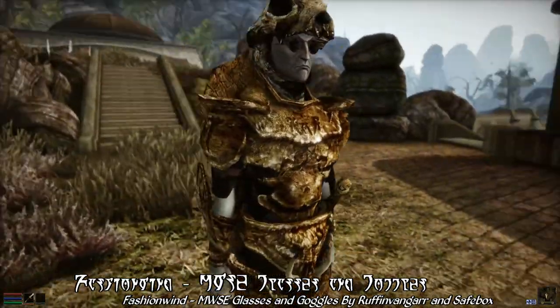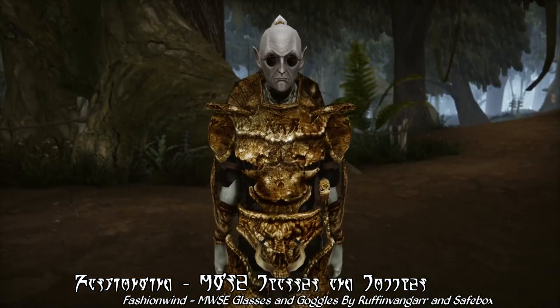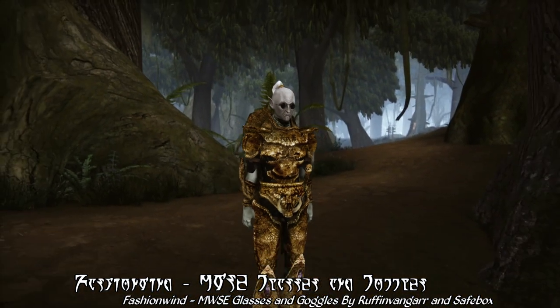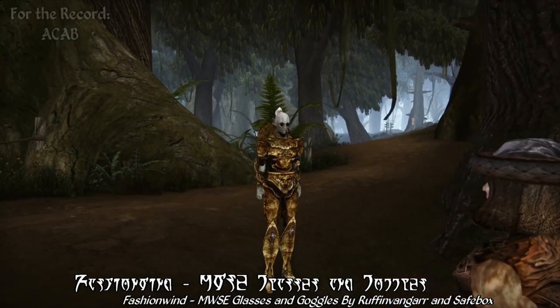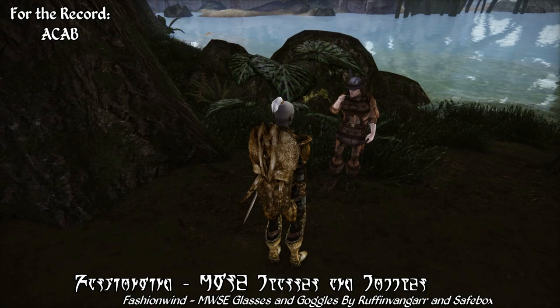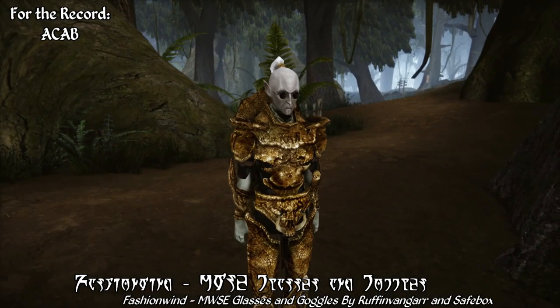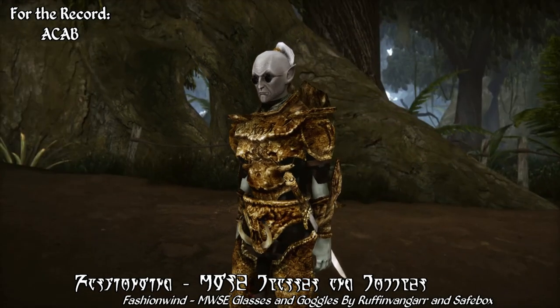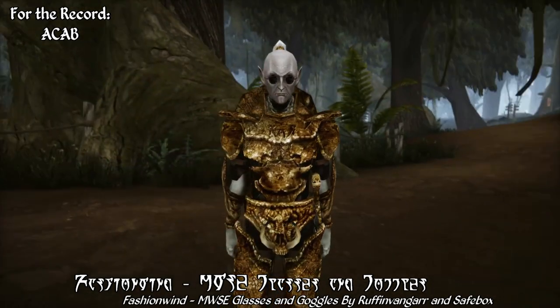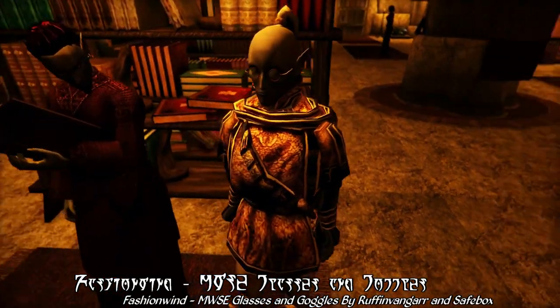There are even tinted sunshades included in this mod, which kind of make my character look like a copper. It's like — excuse me, sir, do you know how fast you're going? You are going seven miles per hour in a five mile per hour lane. I'm going to have to write you a ticket. Sir, you don't have any weapons on you, do you?